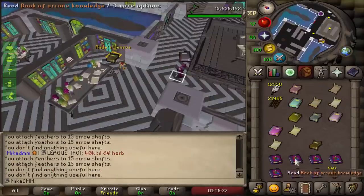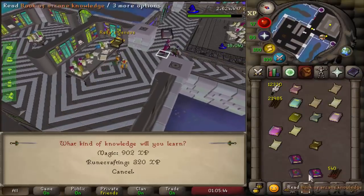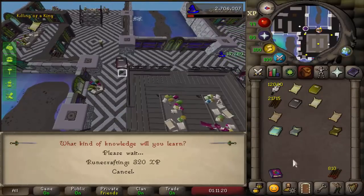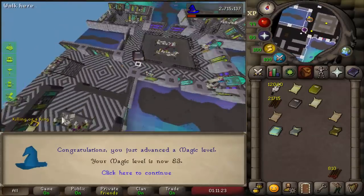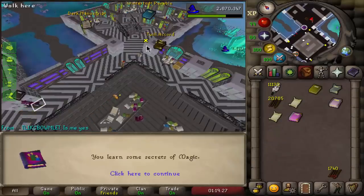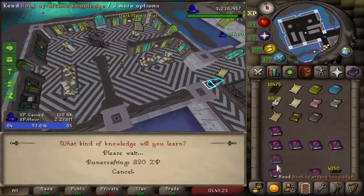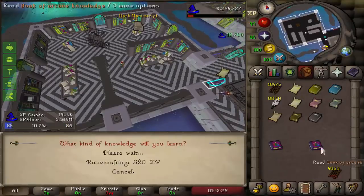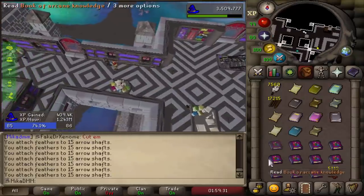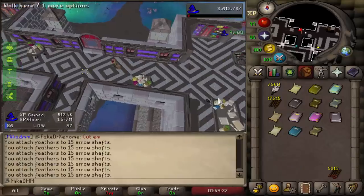We get 9,000 XP per book — that's so much XP actually. There's the first one — level 83. How is this balanced? 84 and only two more levels to go. Oh man, I love doing this — this is my favorite thing to do in the game. 85 magic — I have enough XP here to finish it off, but since I have that many books in my inventory I'll do just one more trip to get more XP.